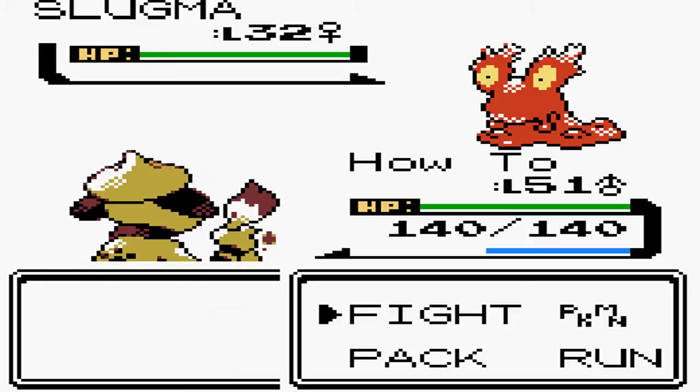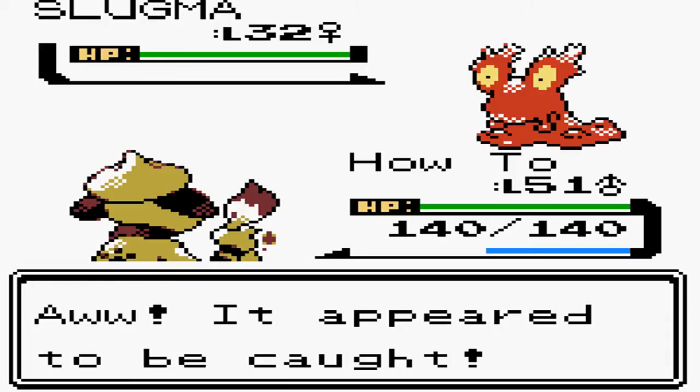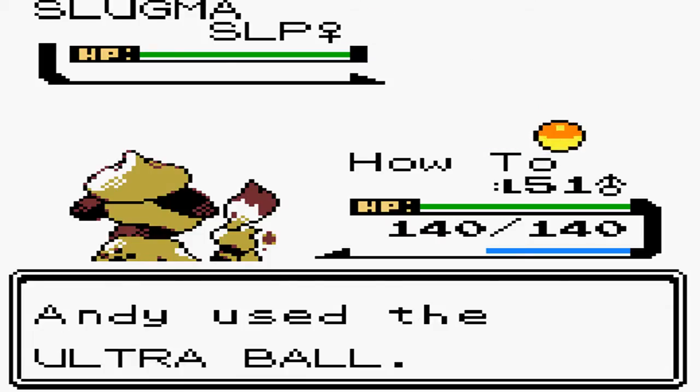I didn't have to cut — well, there's a Slugma! It comes at a very high level, which is good, so it can evolve into a Magcargo pretty quickly. Let's proceed to capture it.